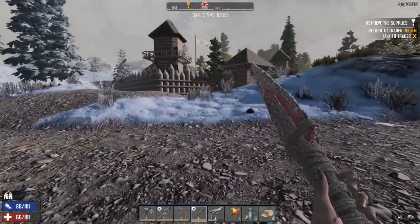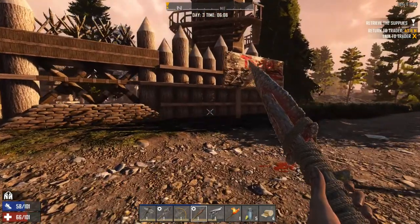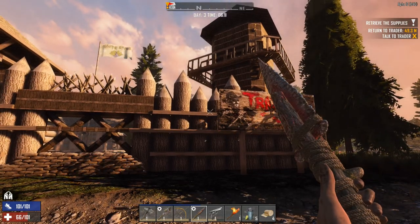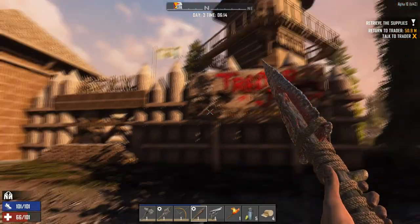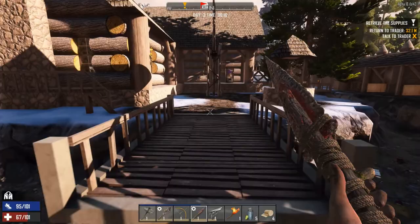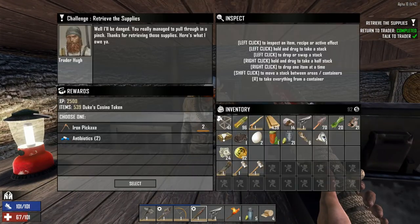Let's go and turn this mission in — well, that was perfect timing. Let's grab a screenshot of that lovely Trader Joel's. Let's get inside and go and turn this in and see what rewards we get, hopefully quite useful — get a bit of XP. Not bad — we got an iron pickaxe, let it go to your head, or some antibiotics. I can choose one: cure infection.